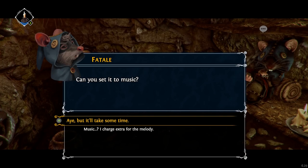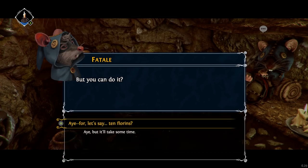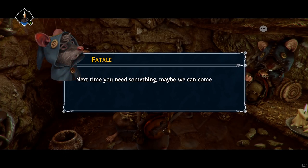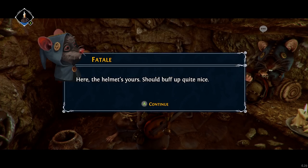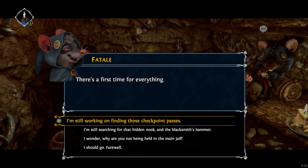Can you set it to music? Music? I charge extra for the melody. But you can do it? Aye — for, let's say, ten florins. Ten florins? That's robbery! Next time you need something, maybe we can come to an arrangement. Well, I guess we get that for free. Here, the helmet's yours — should buff up quite nice. See? We're mice of our word. There's a first time for everything.